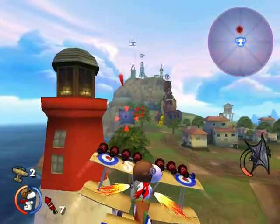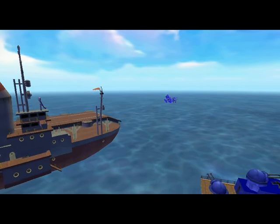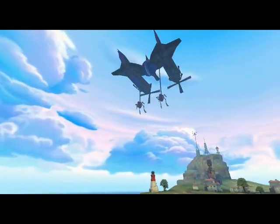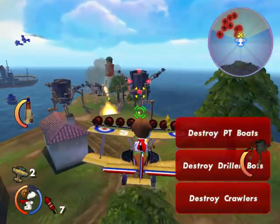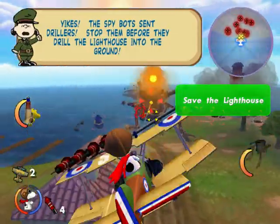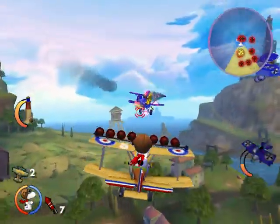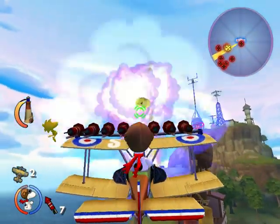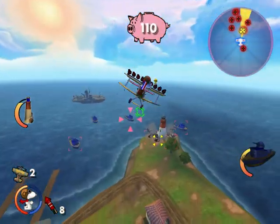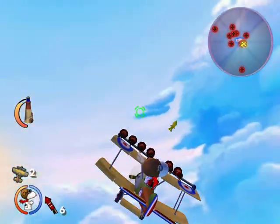Get back here! Who said you could go? Who gave you permission to come aboard? Look at those two idiots — they flew right into each other. You know what, this isn't my life, so I'm not gonna complain. FIRE! FIRE! Bye bye. Gotcha, airplane. Lighthouse is losing HP — I will deal with it. FIRE! FIRE! Why did my machine gun stop all of a sudden?